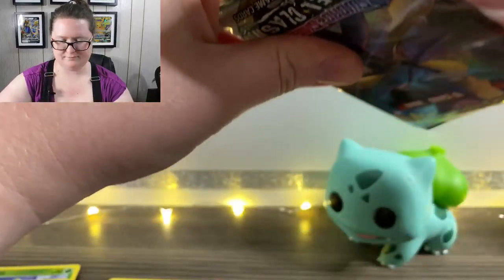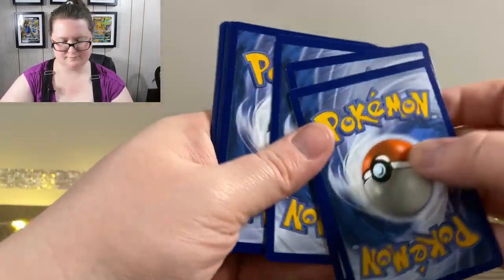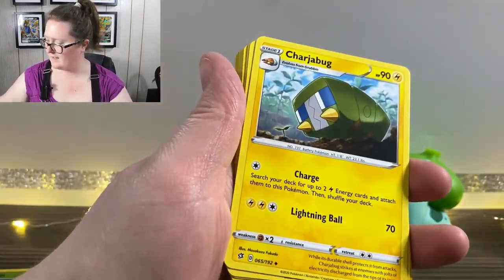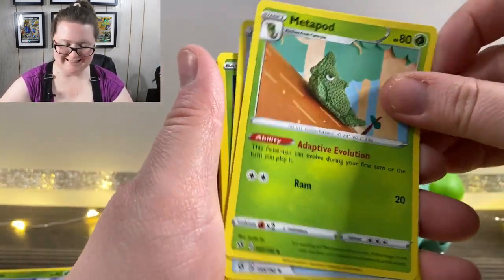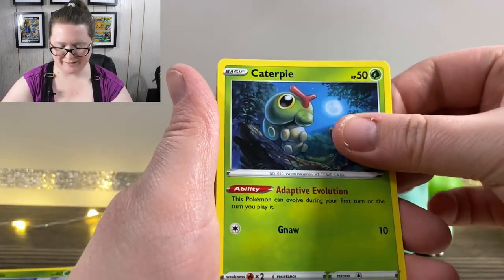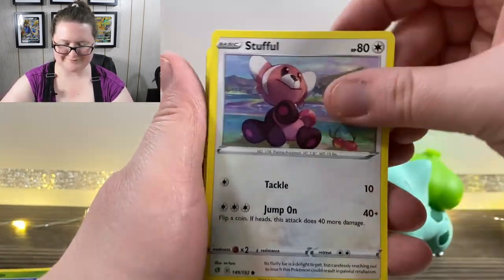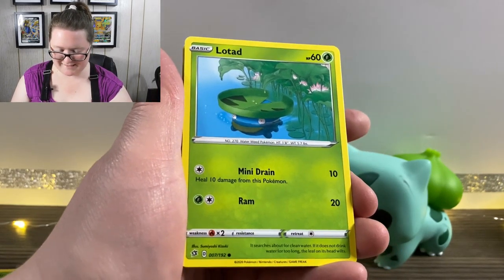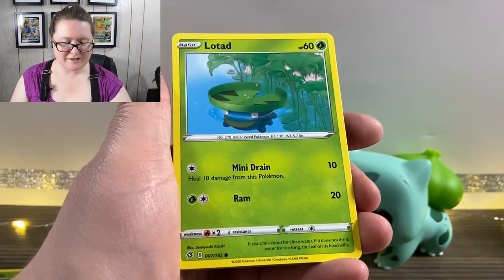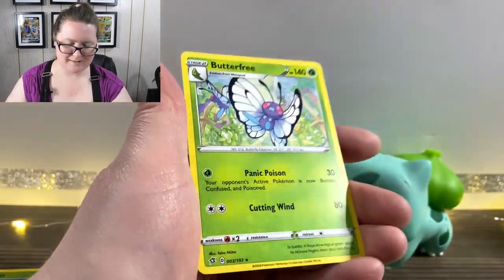On to the next one we go. Got our Energy card, another Charjabug, a Metapod. We've got a Burning Scarf, a Caterpie looking at the moon, Barboach, Arrokuda, a Stufful — it makes me smile every time I see it. Hello, Chad! He makes me laugh every time — he's just so cute, chilling under the water, being adorable. We've got a Reverse Holographic Milo this time, and a Butterfree.